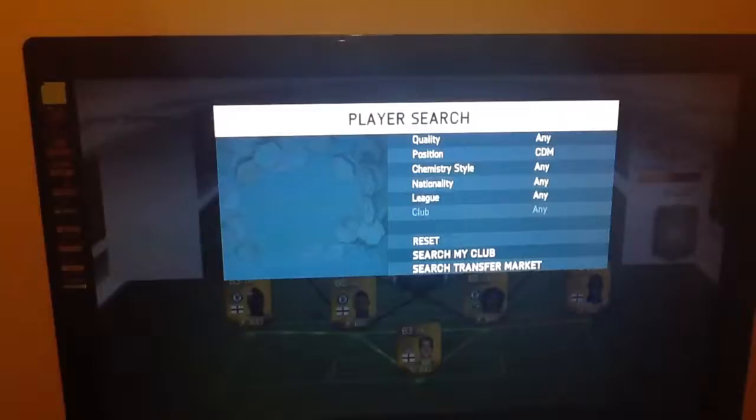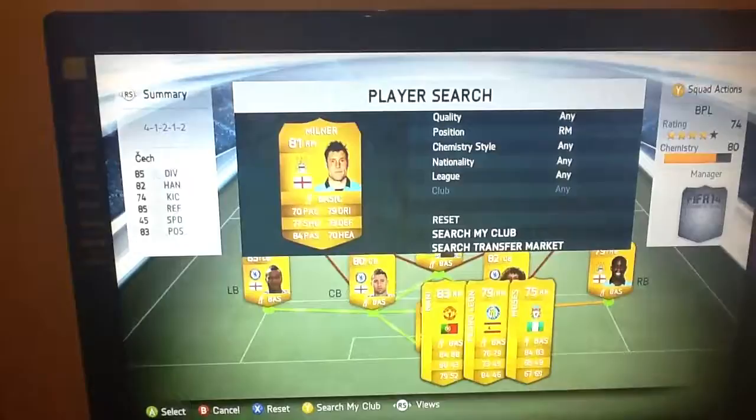In centre defensive mid, we have got Ramirez. On CAM, we have got Oscar. On the right mid, we have got Milner. And then on left mid, we have got Cheryl.